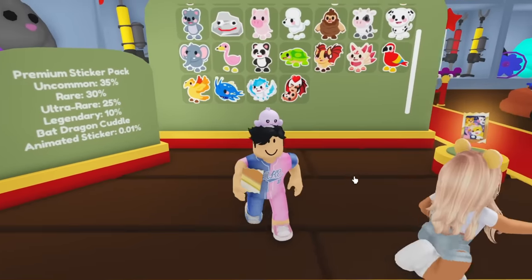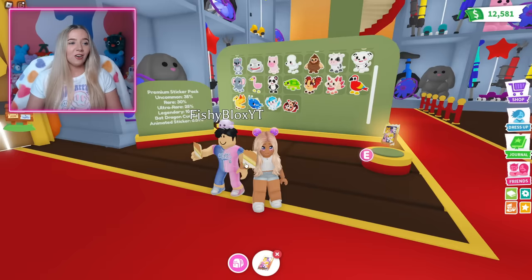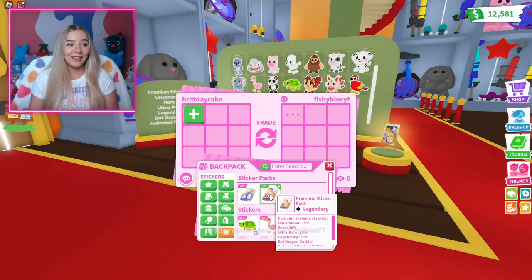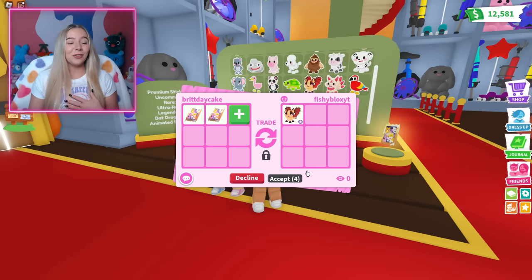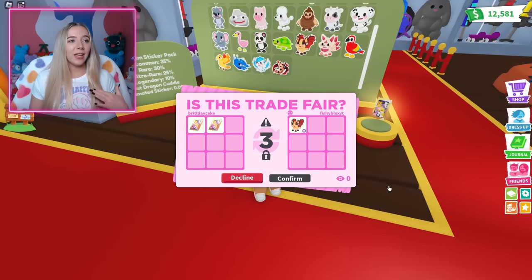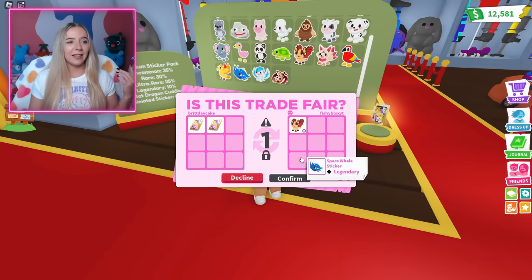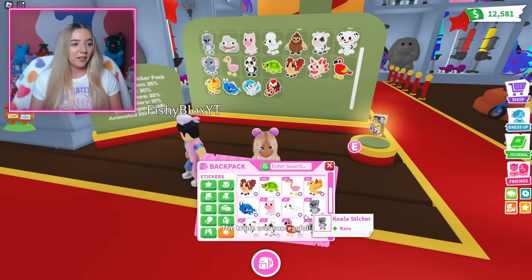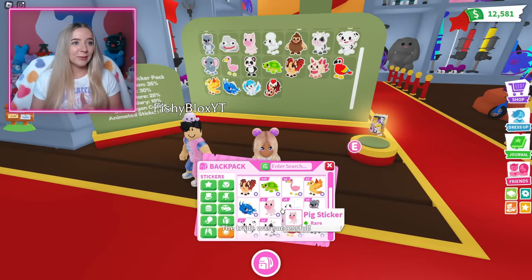I'm running low on packs, I'll take two packs of anything. Okay, I'll give you two packs — let's do the trade. Are you sure about this, Fishy? I'm positive. That is so nice of you. The bat dragon is my favorite pet in all of Adopt Me, so this means so much to me. And while you said that, I think I actually got a space whale — yeah, I did get the space whale.